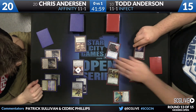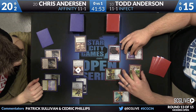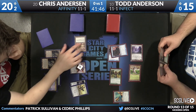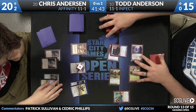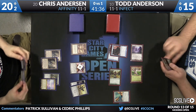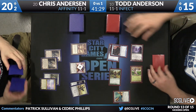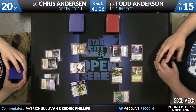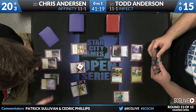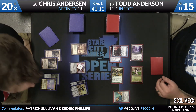Todd's going to just get in there with Pendlehaven. Now Whip Flare's going to be busted if Chris draws it. Todd thought about playing another Blighted Agent. Chris would have definitely cast Whip Flare last turn if he had it. Big top deck here — I believe it was another Mox Opal.